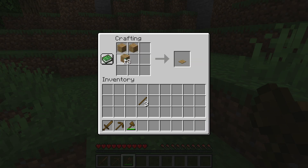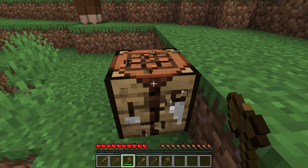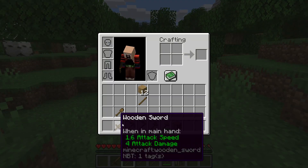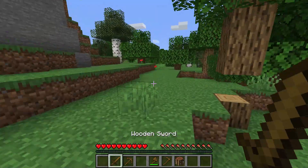We'll make ourselves a shovel, some more sticks, and of course a hoe. There we go. Let me just organize my inventory real quick. Alright, we're nice and organized.